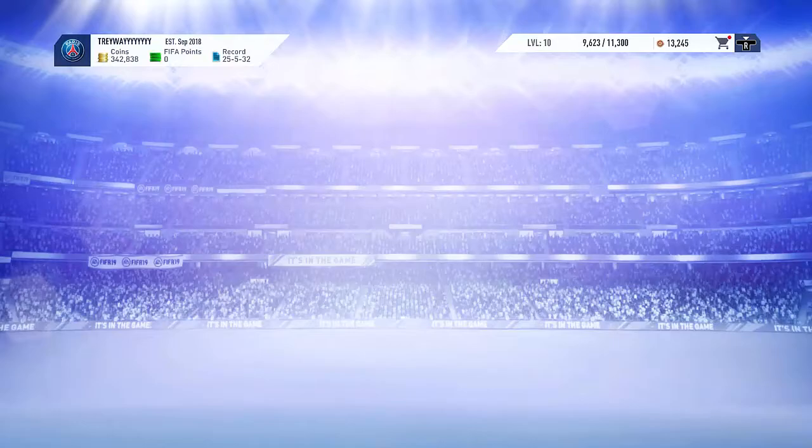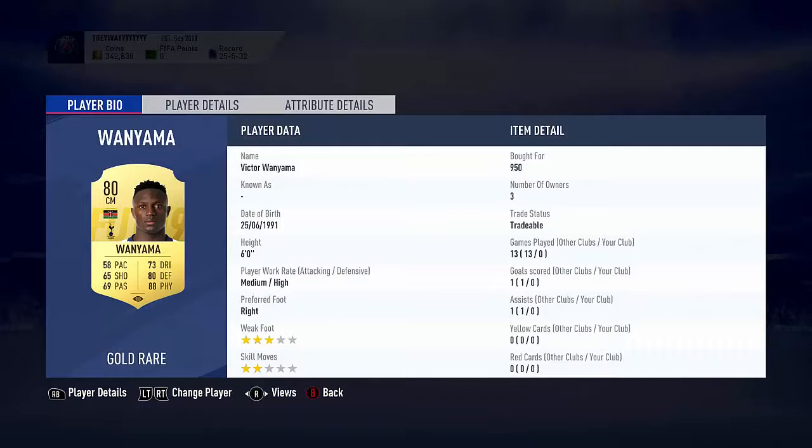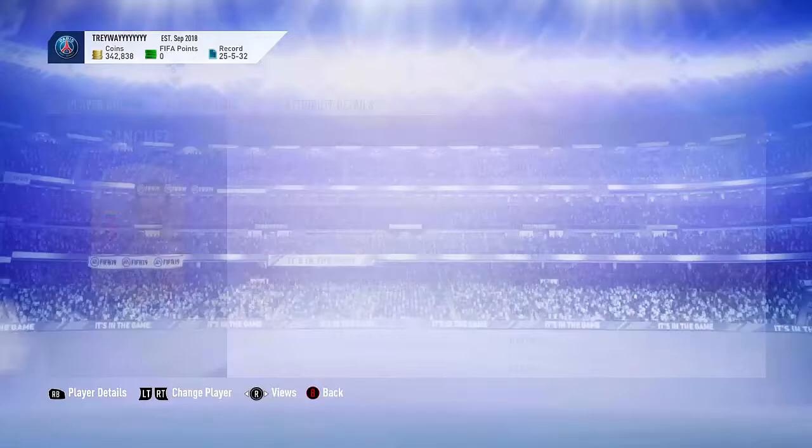In my transfer list you can see a few others I've already done. For example, Eric Dialook — 950 paid, listed for 3.1k. Yammer — 950 paid, listed for 3.5k. And Carlos Sanchez — 1k paid, listed for 2.4k about 20 minutes ago. Really good margins on all of these.